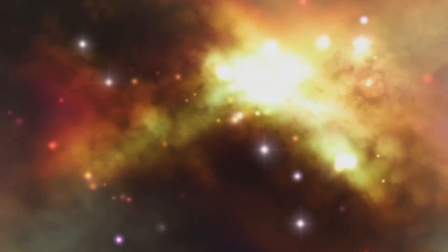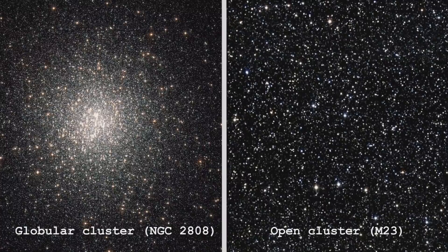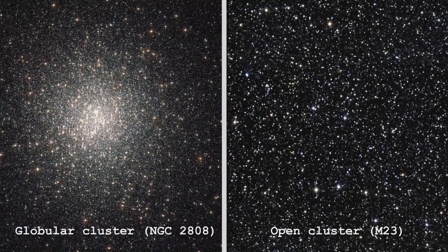You have this gas cloud that starts to clump together and form stars, but because it wasn't as dense as the gas clouds that form globular clusters, you don't get that same beautiful dense spherical structure that you get with globular clusters, which is why when we look at a picture, it just looks like stars.